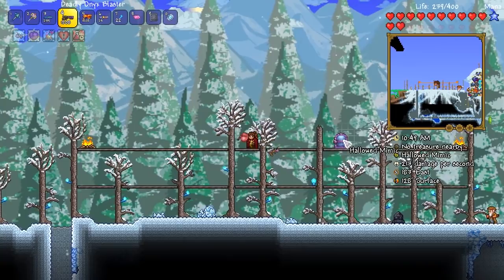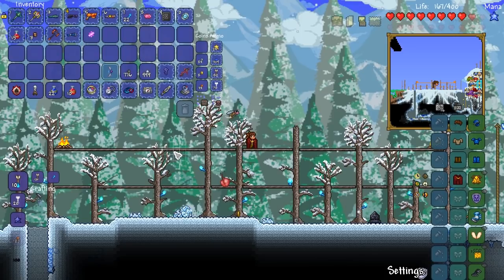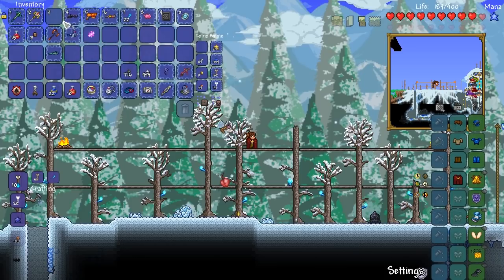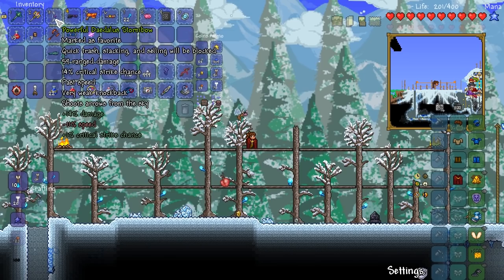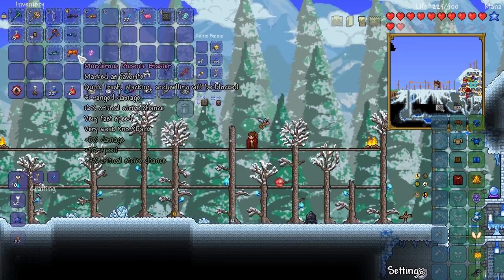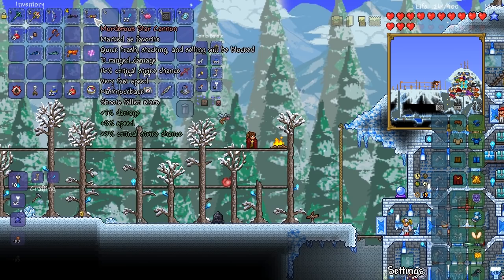Let's go ahead and kill this other guy, and if luck is on our side, we might be able to get ourselves a Daedalus Stormbow. No way, guys — luck is on our side! Let's freaking go, boys! Look at that — it's got less speed but a lot more damage. We no longer ever need repeaters. Ladies and gentlemen, we have got another very, very powerful early hard mode weapon. All of the stuff here is pretty much useless now. I accidentally shot the Star Cannon — did not mean to do that. We have quite the smorgasbord: the Onyx Blaster, the Daedalus Stormbow, and of course the Star Cannon.